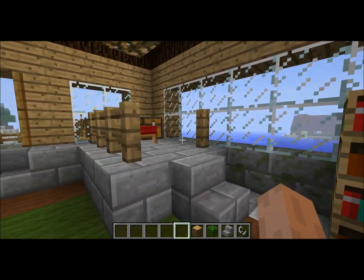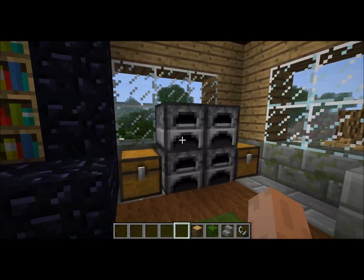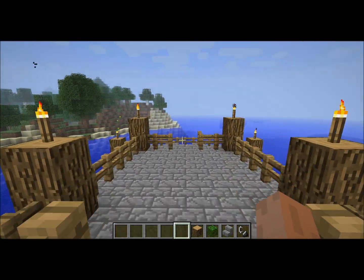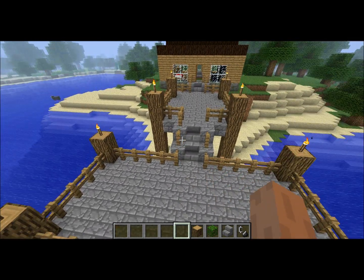Got this nice little bookshelf here, nice little bed. Fireplaces all around - just kinda cosmetic decoration. Back side of it, we got this nice dock here. No boat yet. I'm not that rich yet, bitch.